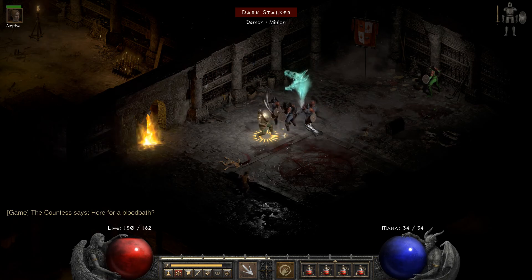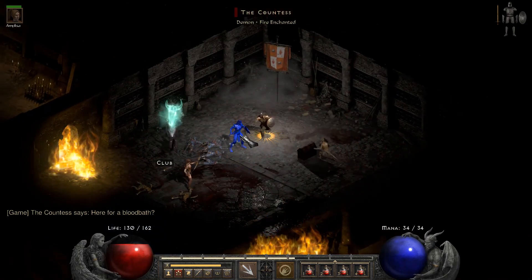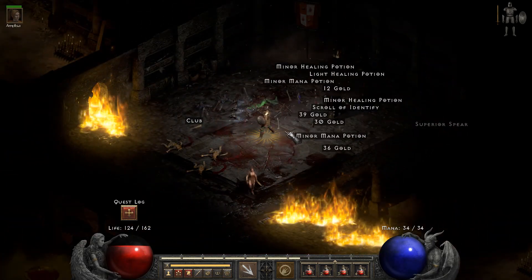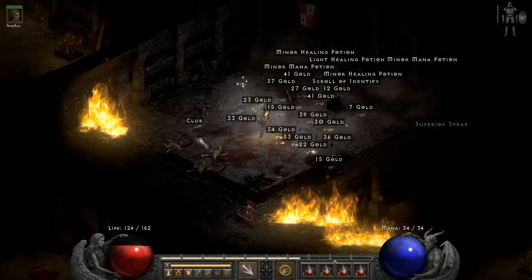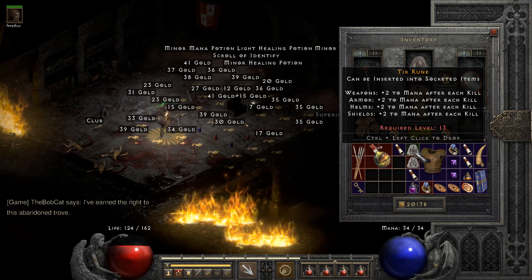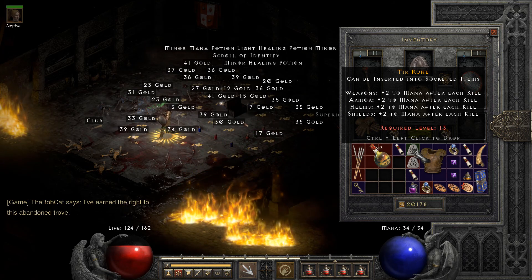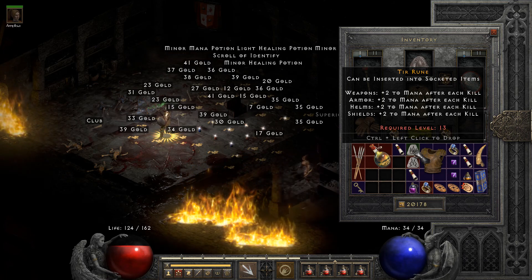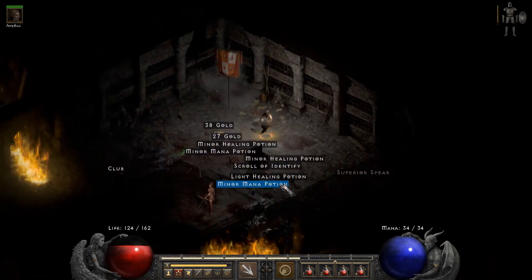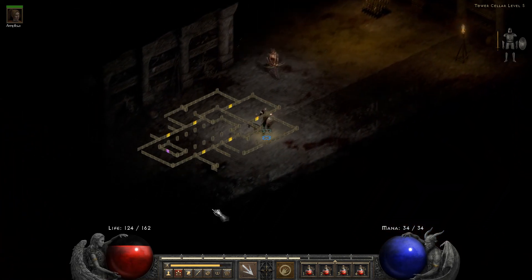There she is - the Countess. I'm pretty sure her dialogue varies every time you meet her. She dropped Tir and If - that's a shame, I wanted neither. I need Tir, El, and an F rune, which is a real shame. Means I have to come back here later. I could do it now but it's already quite late in the evening so I'm not going to.